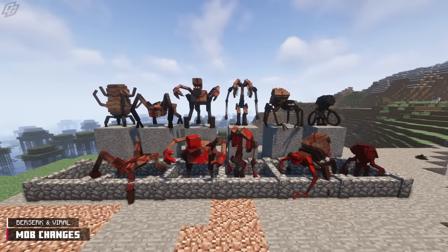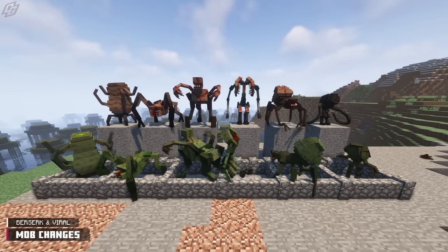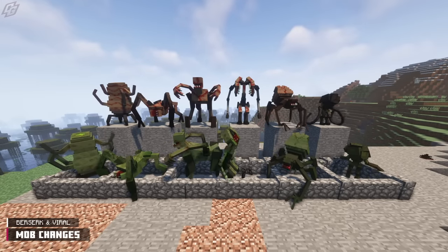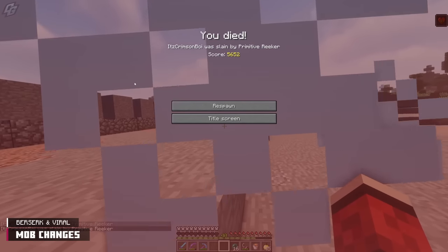Along with that, there are new Berserker and Virulent variants. The mobs that have these variants are Bolster, Summoner, Reeker, Longarms, Arachnida, and Grunt — that goes for both their primitive and adaptive versions. Although the Bolster is an exception, since its primitive version doesn't have a Berserker variant.